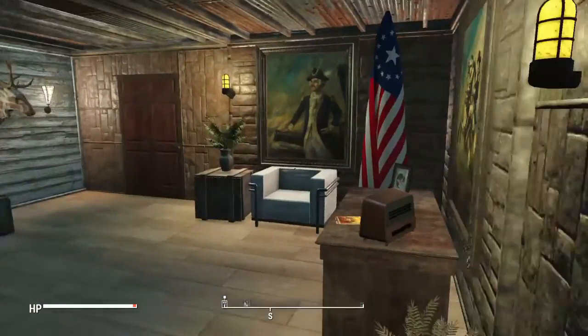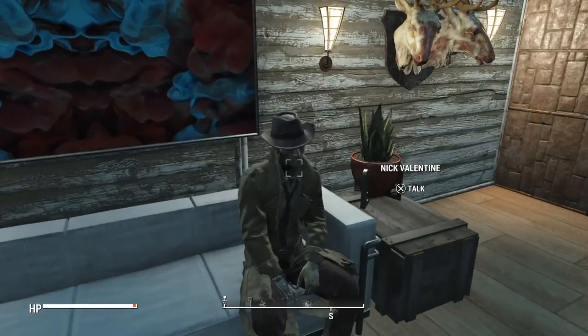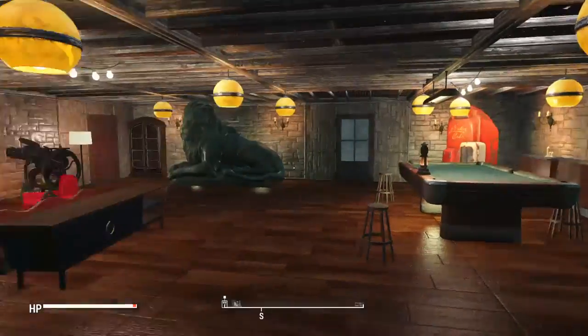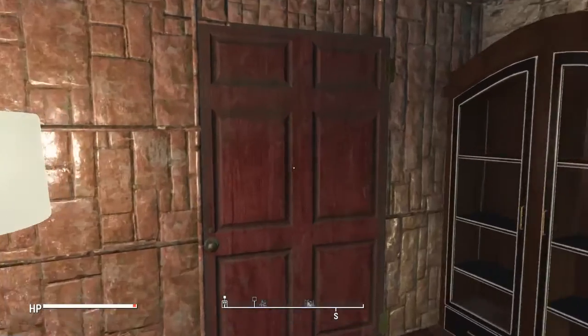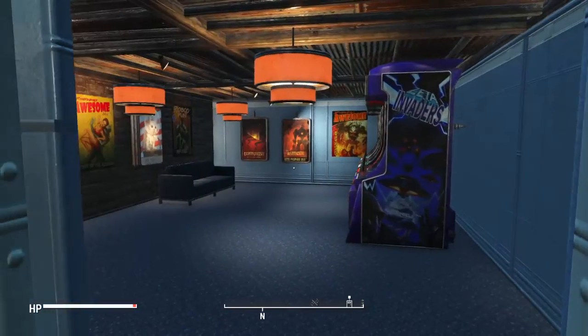This is one of the entrances coming through here. You can see this is the foyer — what's up, Nick Valentine, come on in. Over here you have the living area, where people would chill out and lounge around.